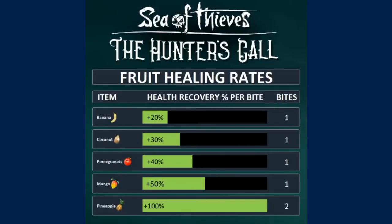The banana will heal 20% of the player's health, the coconut will heal 30%, the pomegranate 40%, the mango 50%, and the pineapple 100%.